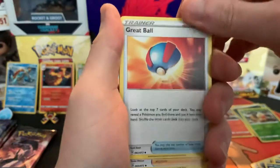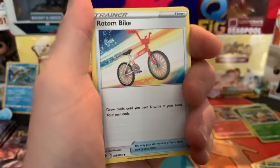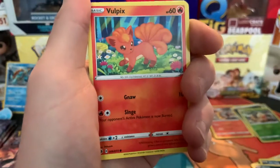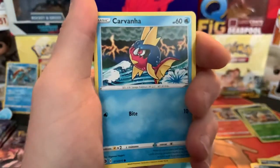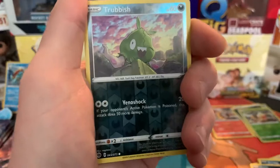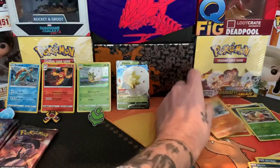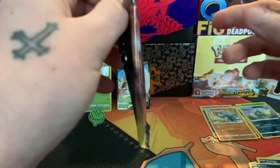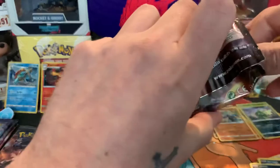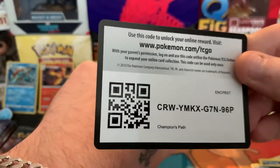So we've got Great Ball, Sonia, Rotom Bike, Potion, Vulpix, Machop, Machop, Roly-Coly, Caravana, Trubbish, and Machamp. Not too bad — I suppose we get a holo in every pack though. Don't think I'd have guessed the energy, did I? There's a code card for you people. Enjoy.